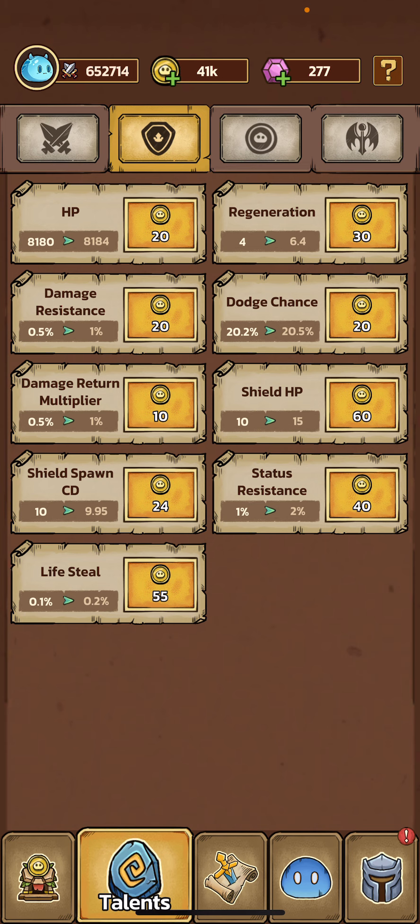You have dodge chance and all these that you'll be able to unlock as you progress in the game. Initially you're not going to want to upgrade them a ton, but definitely later you will, just because you don't want one hit to kill you. You're also going to run out of stuff to spend your gold on.